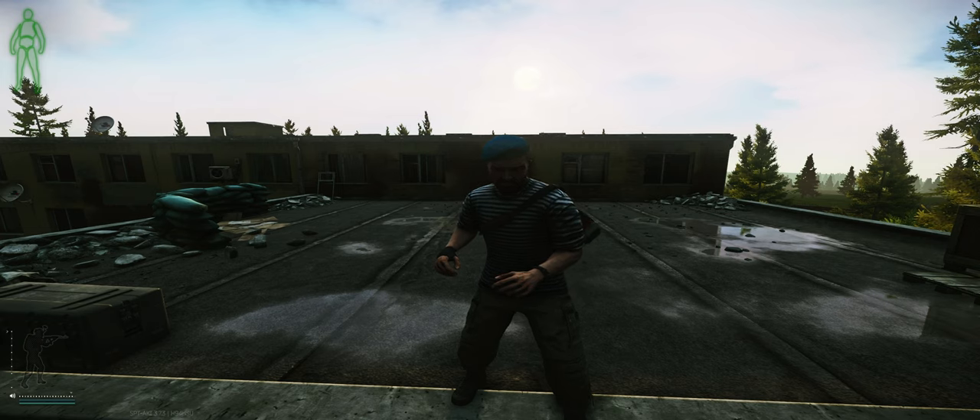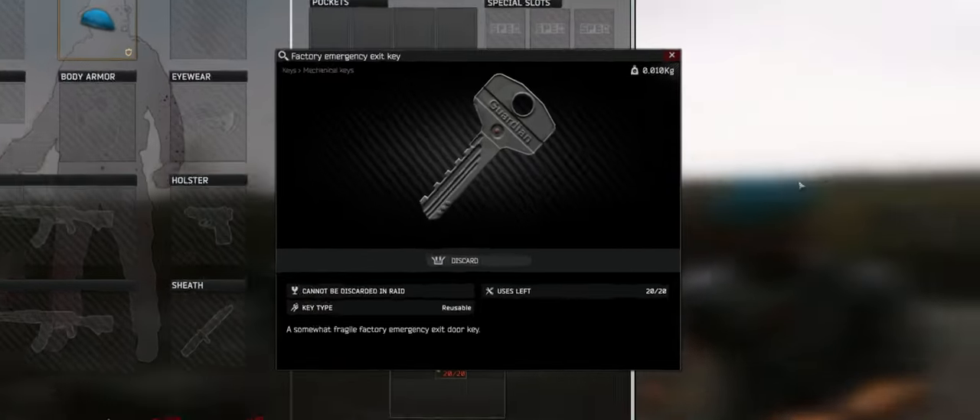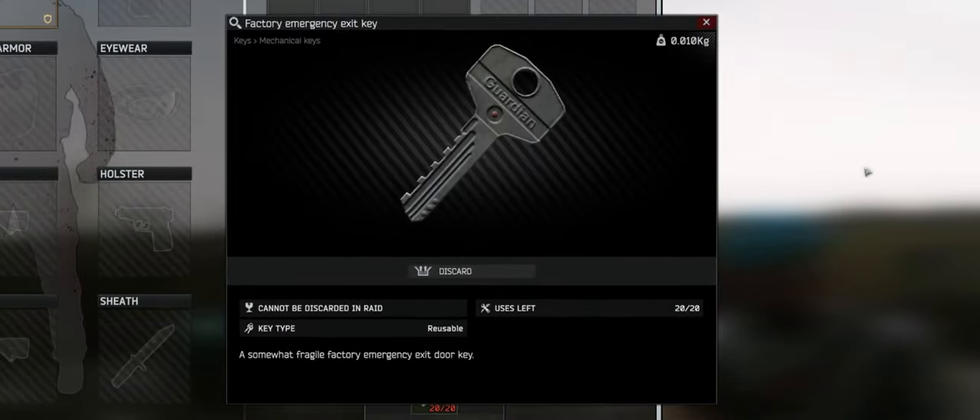Welcome to Mortal TV. Today we're going to talk about the factory emergency exit key in Escape from Tarkov. This is a very useful key — it's very small, one by one, just like all the others. It's lightweight at 0.01 kilograms, so there's no reason not to carry this if you're going to Customs or Factory. It can also be used on Interchange and Shoreline for some reason, but they're not that useful.